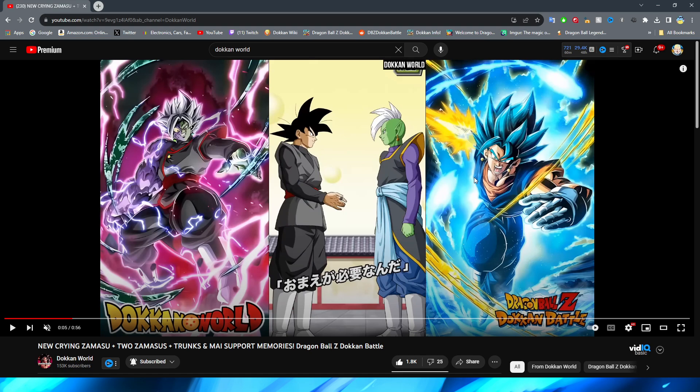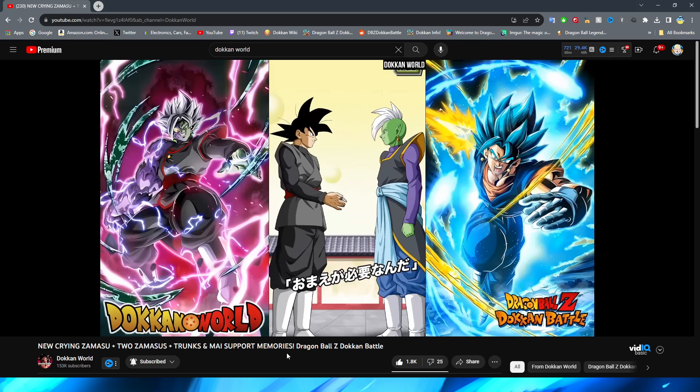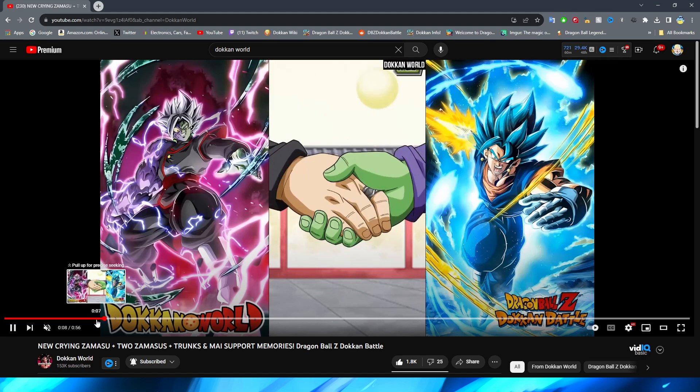I always love how they do the intro animation where they have the support memory background kind of fade out — they do a good job putting assets in the foreground and background. But because there's no audio even though they're talking, it's just kind of stale for a second. I really wish these support memories were voiced. That would make them not only so much better but also a lot more interesting to look at. I don't think they'll go back and do it for the ones we have, but I digress. Goku Black holds his hand out, Zamasu reaches for it, and they zoom in — a good way to cut between shots.